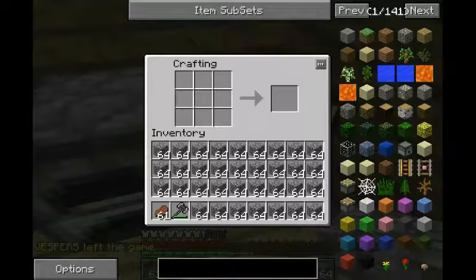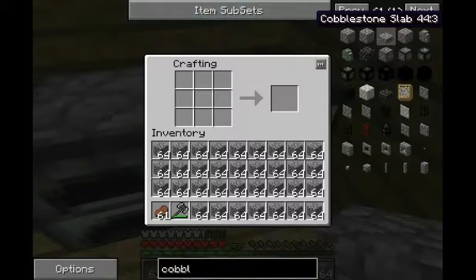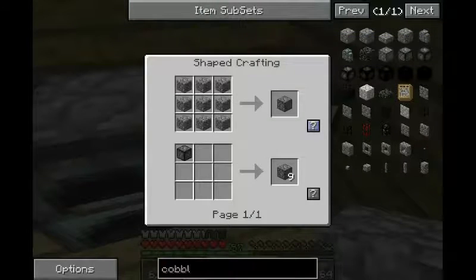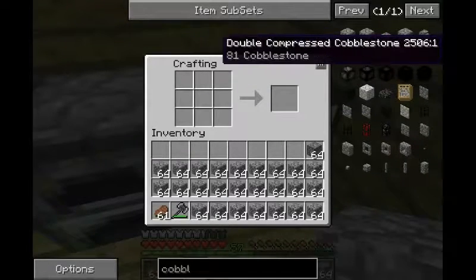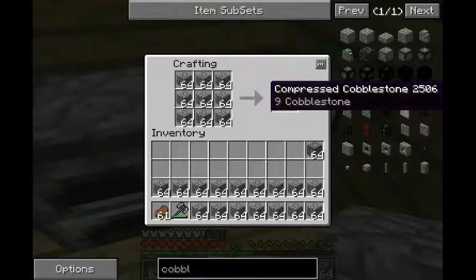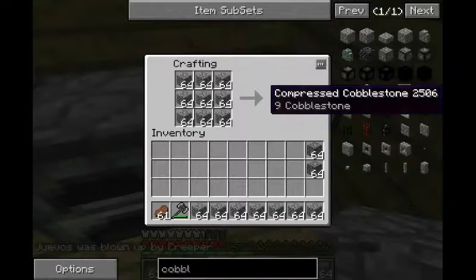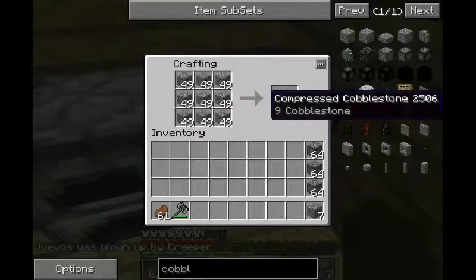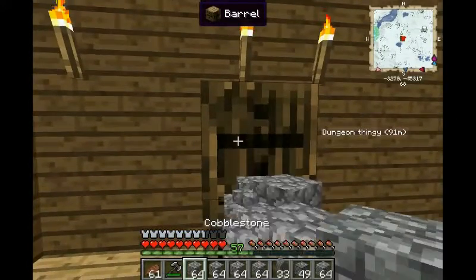I've got a lot of cobble and I've got a lot of space to fill, and I'm starting to fill up even my storage. So what I want to do is go into compress cobble, shift right click, and bam, I've got a stack of that stuff. We have a lot of cobble so we can do this a few times. You can compress cobble a lot — the amount of times you can compress cobble is kind of stupid.